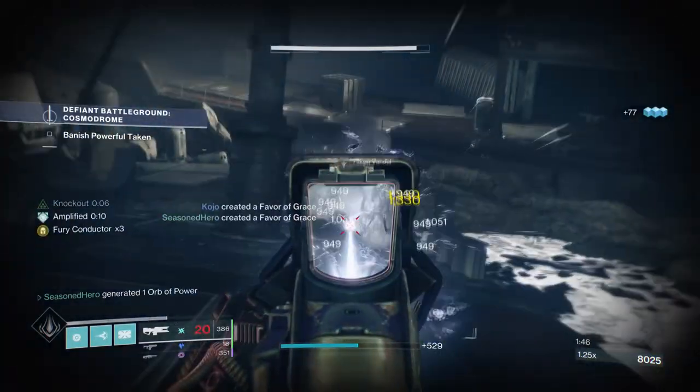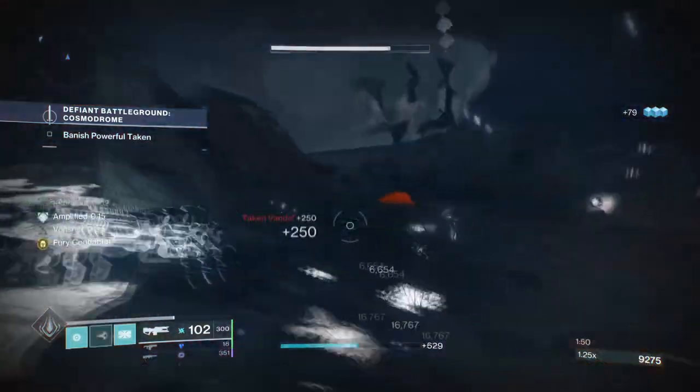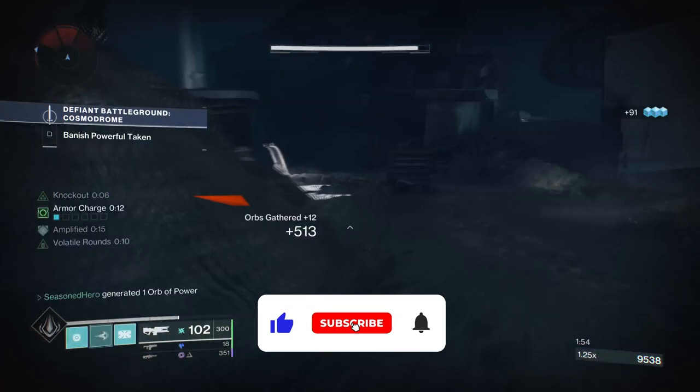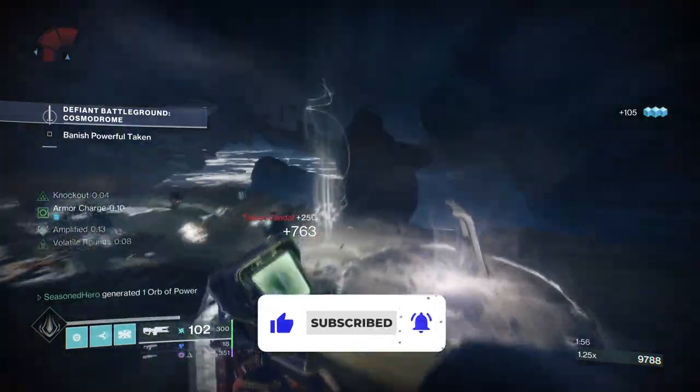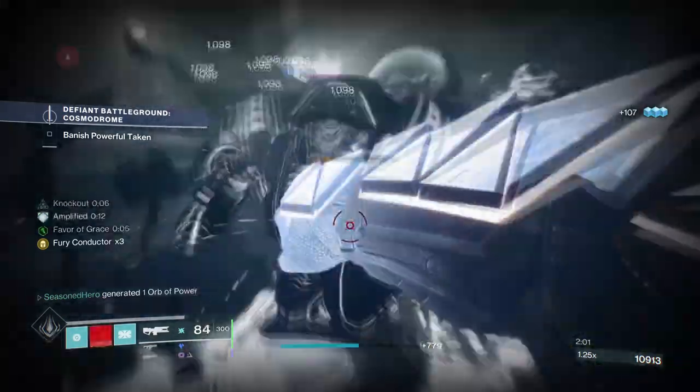Hi everyone and welcome back. In today's off-meta video we'll be covering the new Spark of Instinct fragment and how to go about creating a build that triggers its effects constantly. The idea is kind of crazy as it requires you to constantly be in harm's way to trigger it, but with the right tools this can benefit you like crazy.